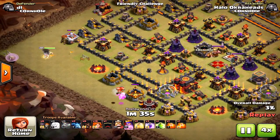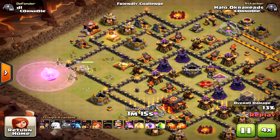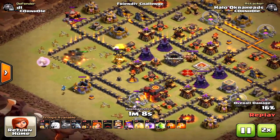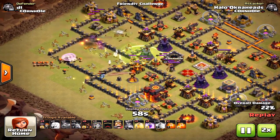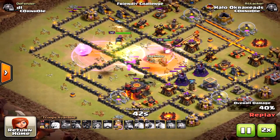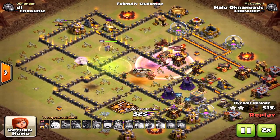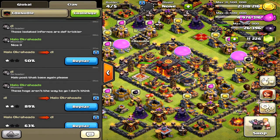Using a similar strategy for my first real attempt, I came in from the north with Valkyries to create a funnel. This time I placed the Jump Spell on the first compartment — but it didn't go well. The King and Queen distracted the Valkyries, so the Jump Spell on the first compartment didn't do much good.